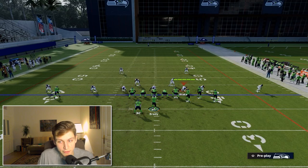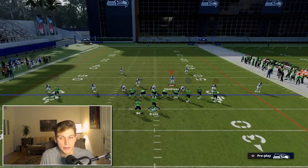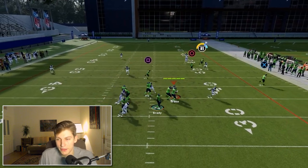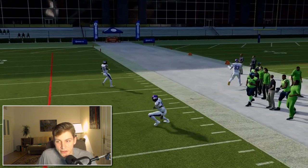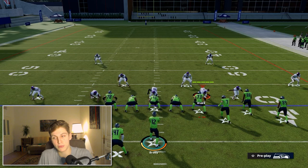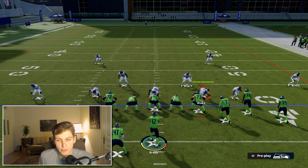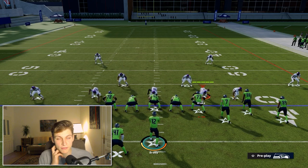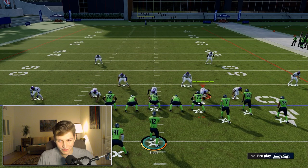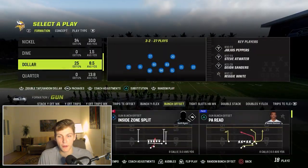As a general rule, man coverage is not going to do that great because you're taking away someone from the blitz — so the blitz is not going to come in as easily. If you still want to send the blitz and man up Hendrix, X is open right here, and then Hendrix — because he has inside leverage — gets speed to the outside. Your opponent has to choose between the lesser of two evils: lose a rusher and take better care of the corner, or keep the rusher and not have much fun.